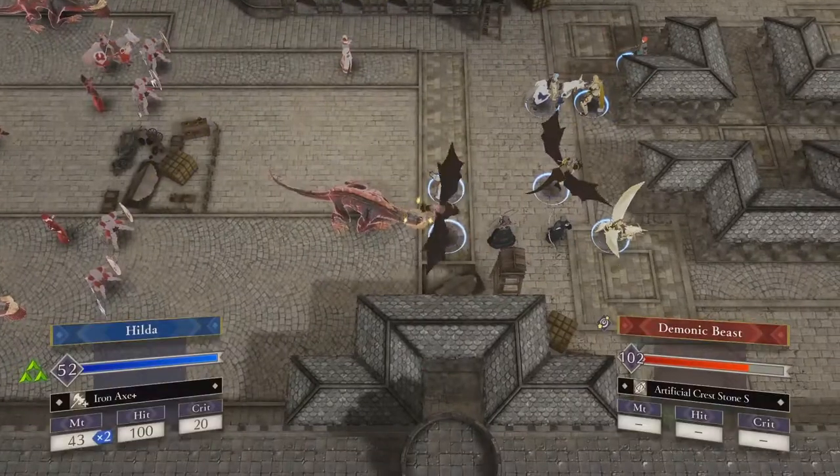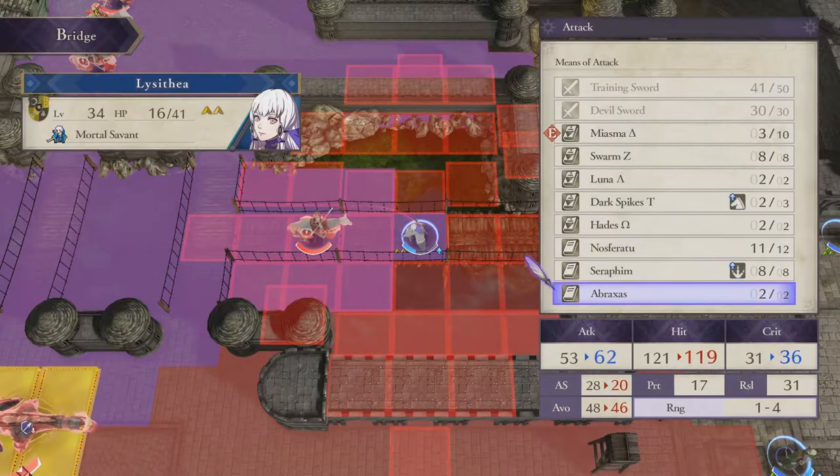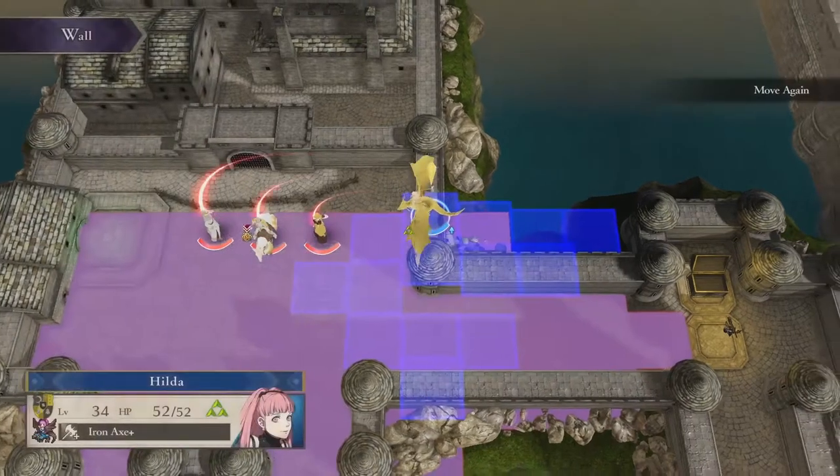You could push straight forward, keeping the fight in the wide open, or you could swing around to the bridges and work the map like a choke point. The enemy doesn't have many flying units, so it's in the player's favor. You could also go down both paths at once if you want to play fast, since you need to kill both bosses, even if there's no incentive to do so.